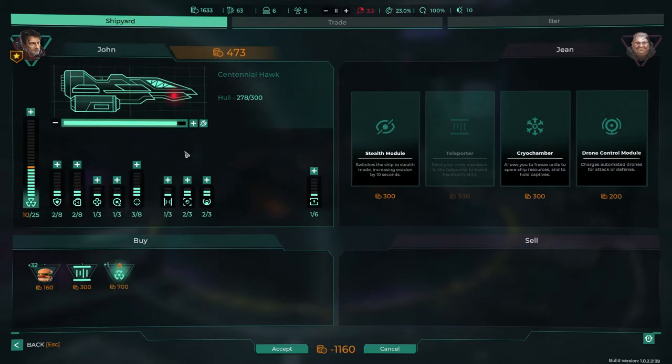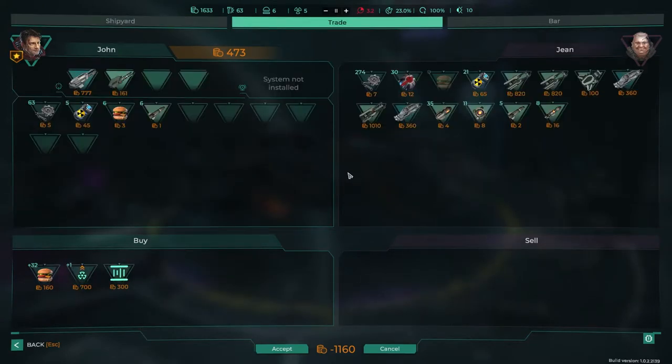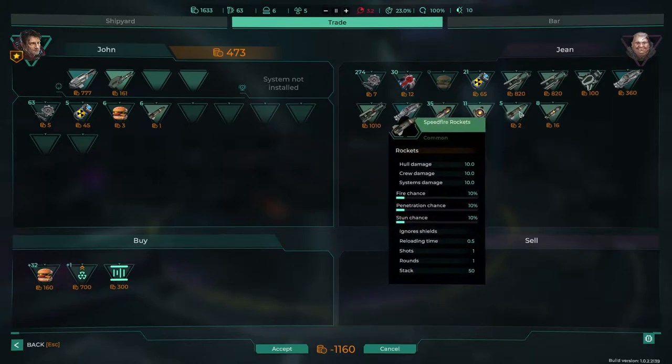Then we need some more energy. And then where's the teleporter — is that in yet? Doesn't go in yet, but we need to put power in that I guess. Or maybe not. And then we should buy a few rockets.